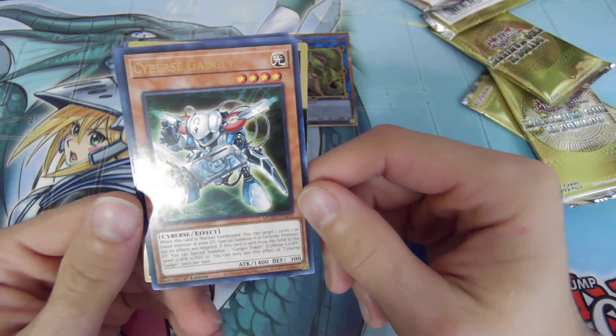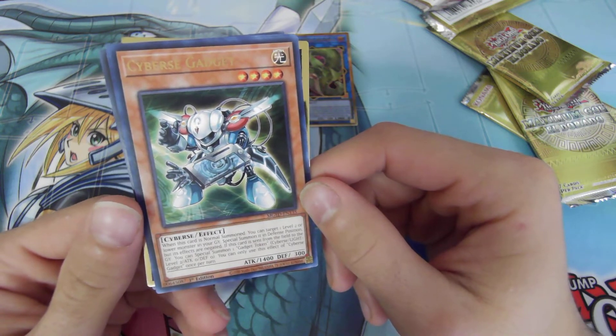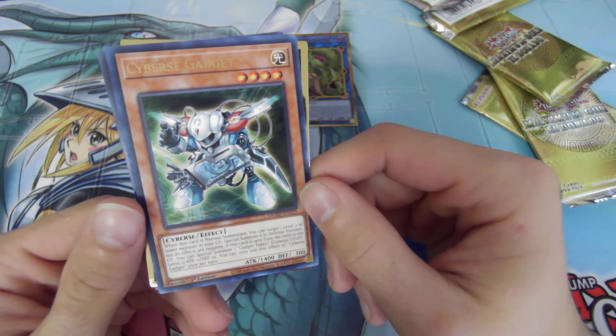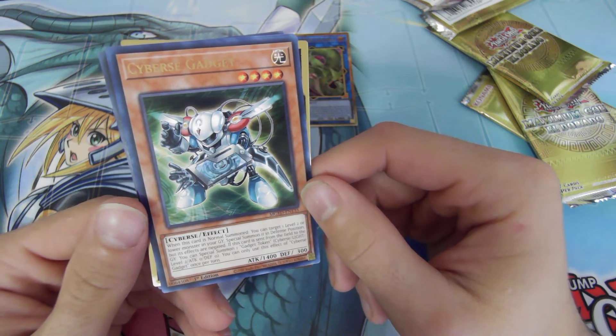Cyber Gadget. When it's normal summoned, target one level 2 or lower monster in your graveyard and special summon it, but its effects are negated. When this card is sent from the field to the graveyard, special summon one Gadget token.